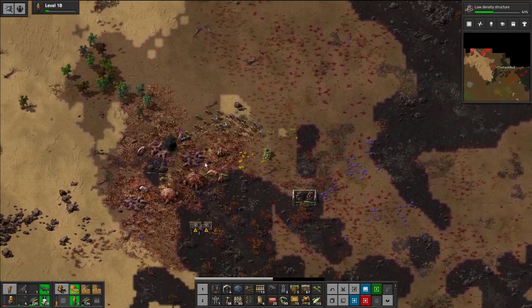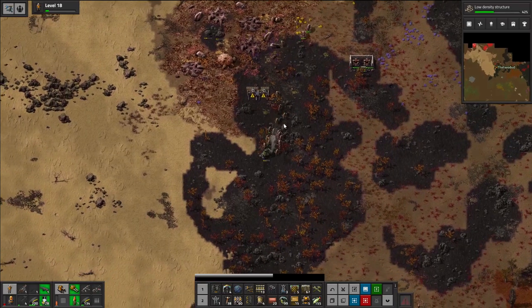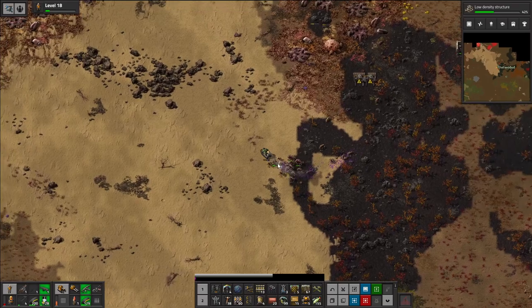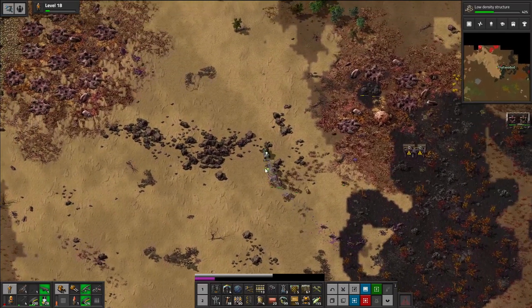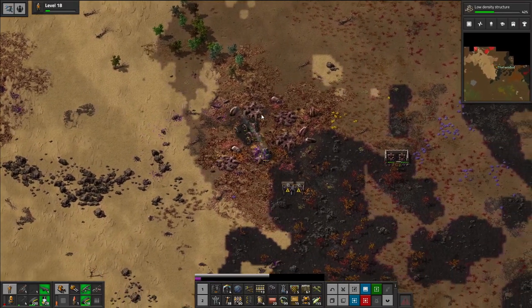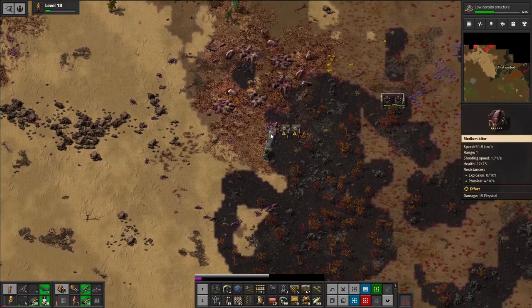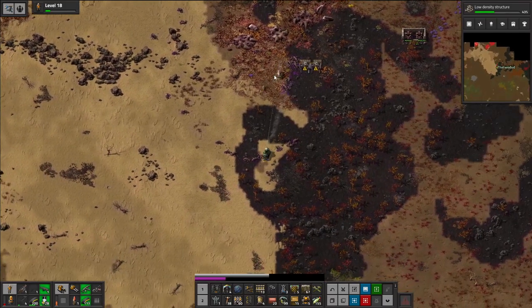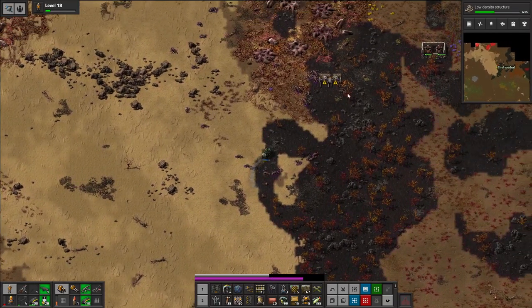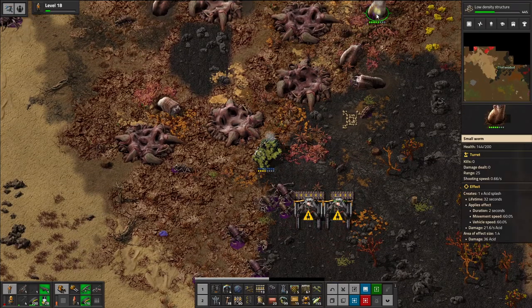Nice — oh yeah! Swap. Little guns now, little bugs. Let's just crash through here. I ran into a rock — I didn't see the rock. What is that? These gun turrets are red — does that mean anything? Maybe not.